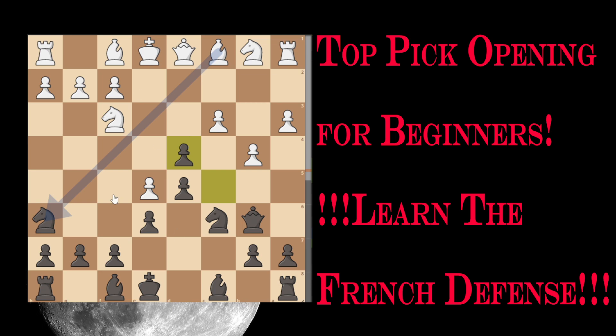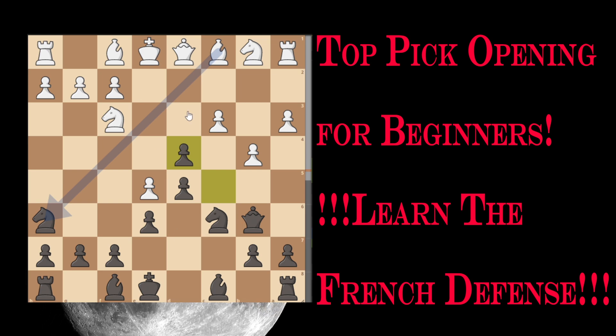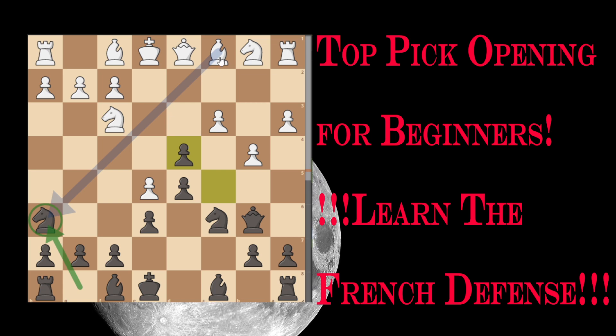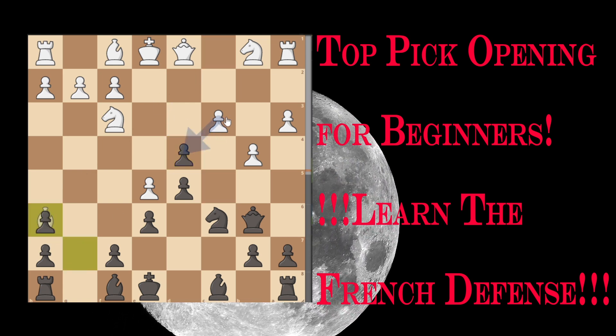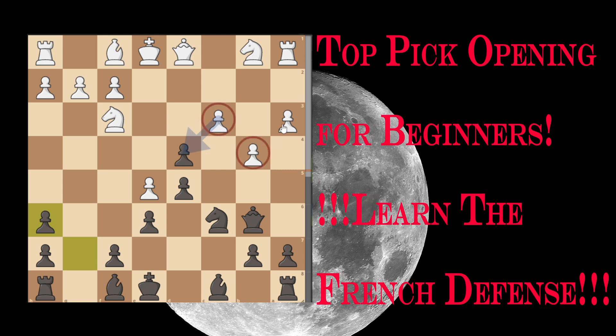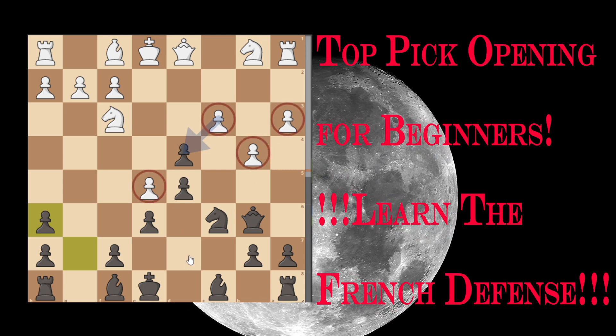This is a move that creates opportunities for Black. One of many ideas of this move is to provoke the dark square Bishop to exchange, and Black will have a doubled pawn, but in return his pawns placed on the dark squares become a potential target.